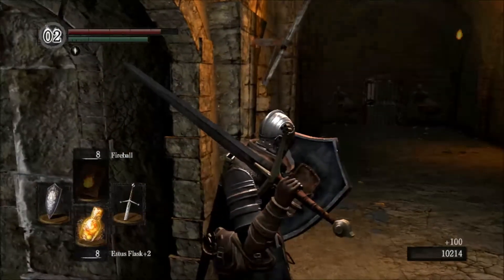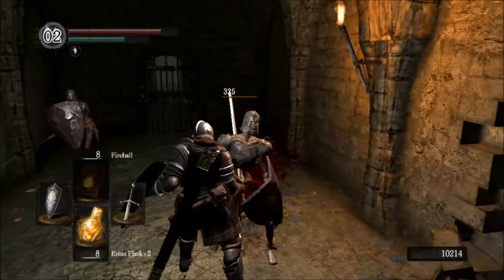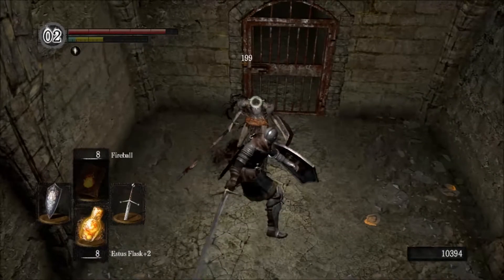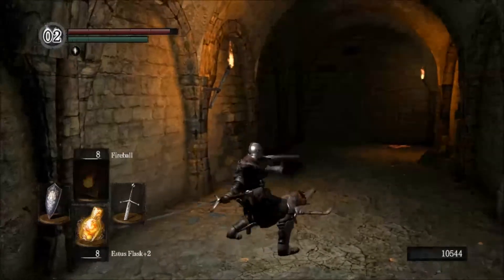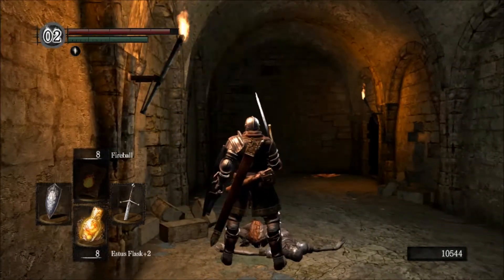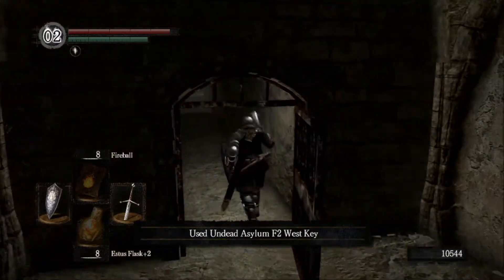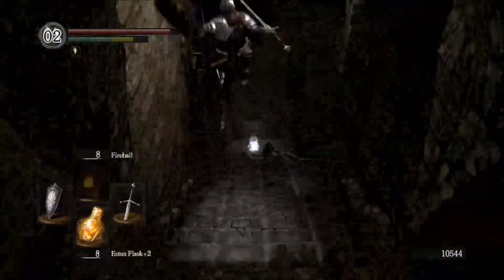I'm going to go back in this room. As you can see, there's two dudes now — they're a little tougher. If you kick a lot of shielded enemies, it'll lower their stamina and break their guard. As you saw, he was in mid-attack and I kicked him and he couldn't attack. It helps in opening their guard so you can lay some damage. Once you take out those two, open that door and run down here.